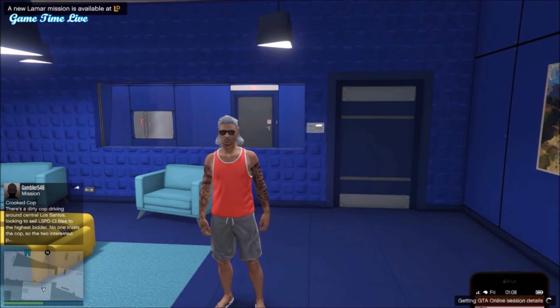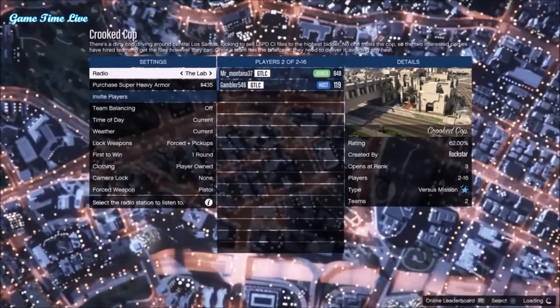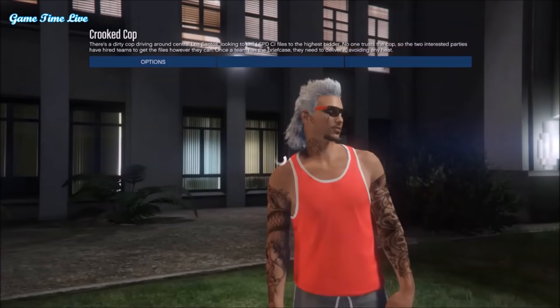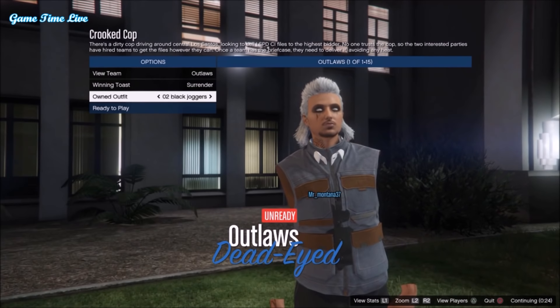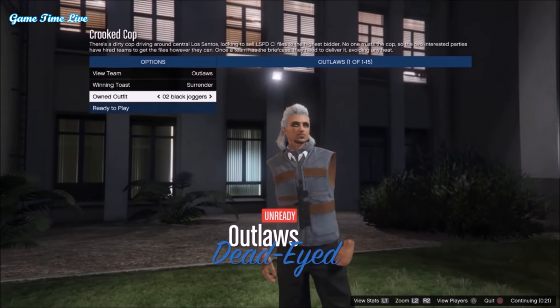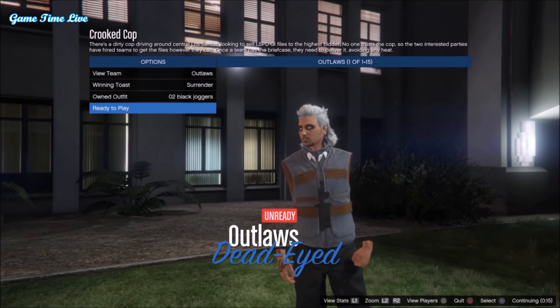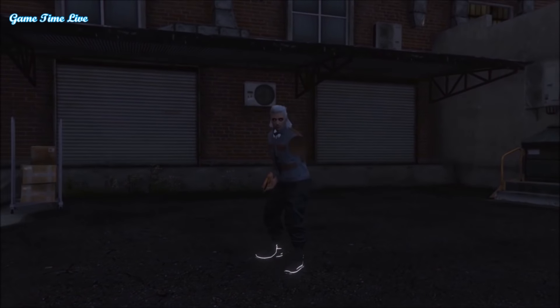Now you want to start up or join Crooked Cop again. Again, set clothing to Player Owned. Once you start it up and you're on the lobby screen, scroll your outfit one time to the right to the white Tron outfit, then one more time over to the black joggers outfit. As you can see, I've got the black joggers with the vest from the camo smugglers tank I applied earlier — that's the component for that.